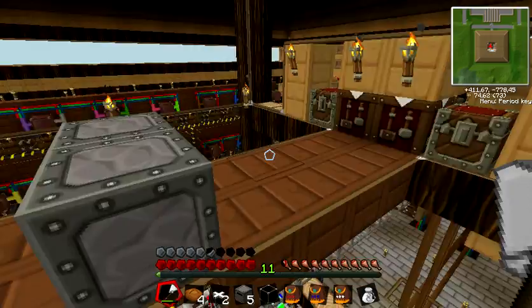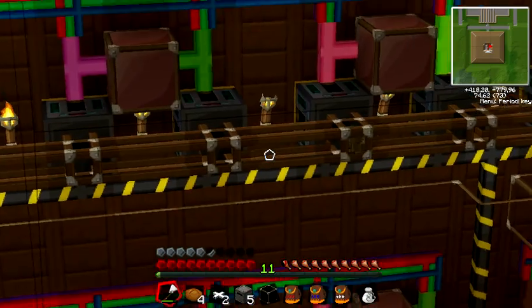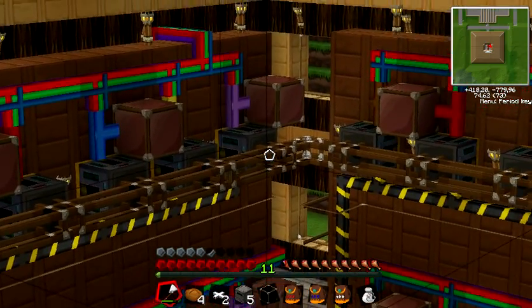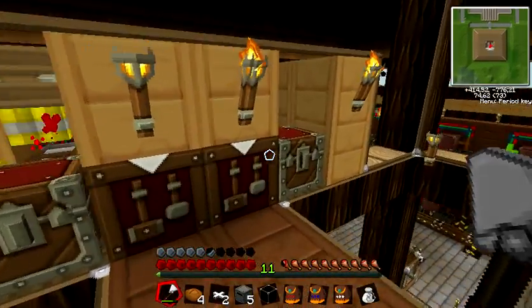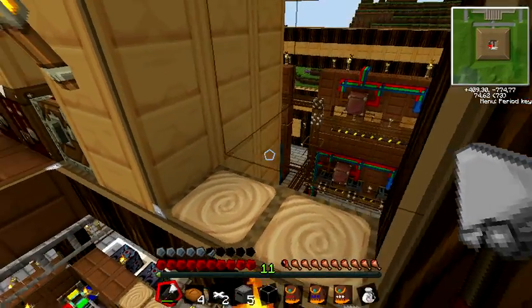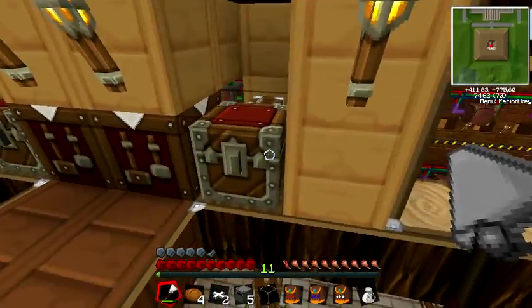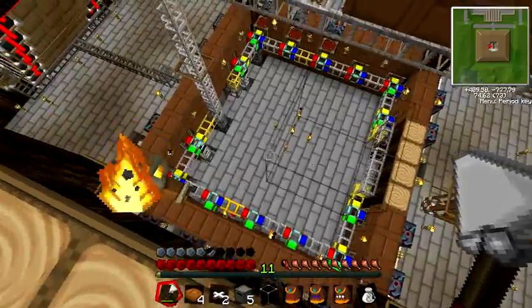One stack of wooden stairs is coming. You can watch where those stairs are — there they are. The retriever pulls those stairs out of the chest and sends them via pneumatic tube into the chest up here. This will take about 30 seconds because the distance from the source chest to this chest is quite long.